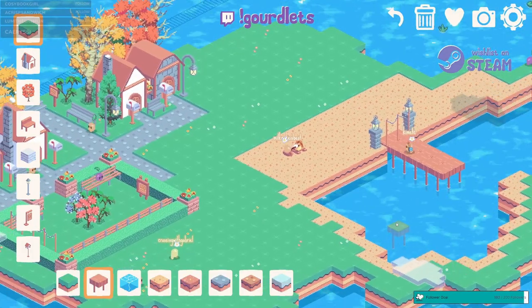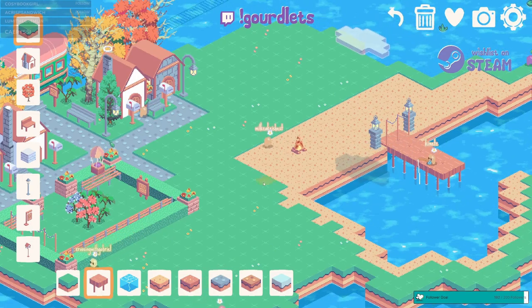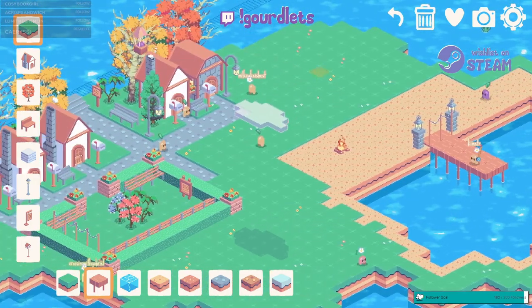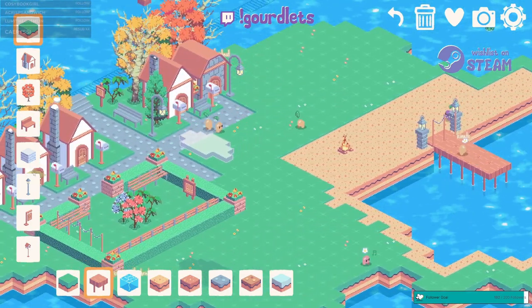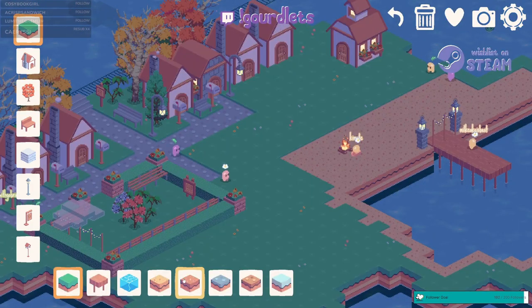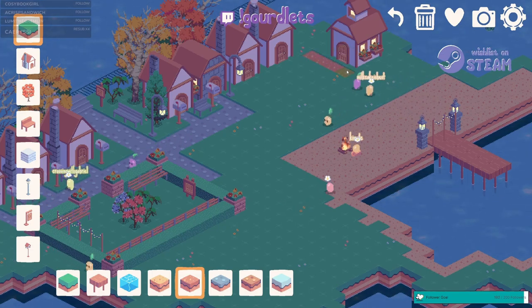Yesterday on stream we tried the Twitch integration part of Gaudlets — it's only available on Twitch and it is fun to watch. Viewers use the Gaudlets command in chat and a little Gaudlet shows up on screen with their name above it, so they can watch their little character wander around until they fly away in a balloon. I do wish they would stay on screen a little longer though, as it seems they're only there for a few minutes before leaving.